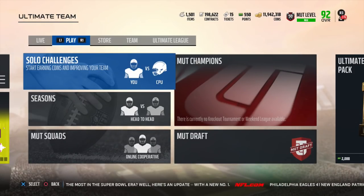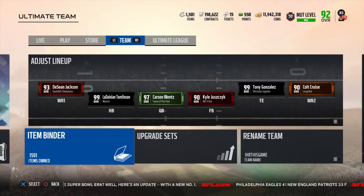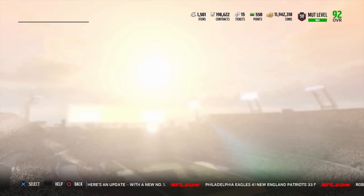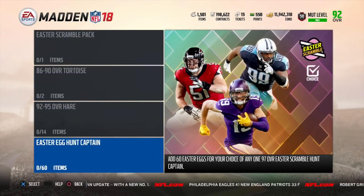We're getting closer to being able to finish the ultimate set everyone is grinding for. It is located within the Easter Scramble, within the Easter Egg Exchange, and within the Easter Egg Captain set. You'll be able to get your choice of Adam Thielen, Jarrell Casey, or Alex Mack, and they're going to be 97 overall.